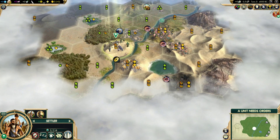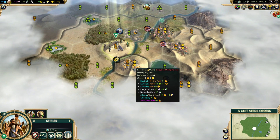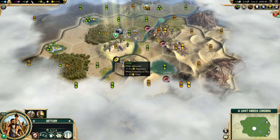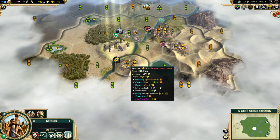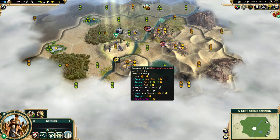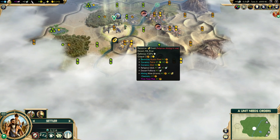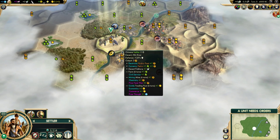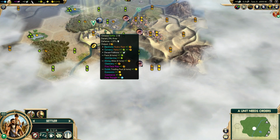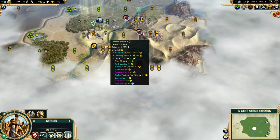Option two is settling on this gold tile. We'd lose the cow, lose three desert tiles, and don't appear to pick up any new desert hills. We'd get GPT from the gold luxury and once mining is researched, just the gold luxury tile — but we would not get bonus gold from a Mint later on. We'd still be on a river and a hill but not near a mountain. Settling here, we'd still only have two good production tiles, though at least one of these coppers would likely get picked up, so it wouldn't be the end of the world.